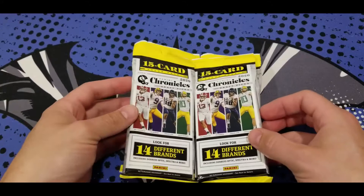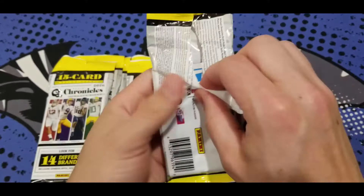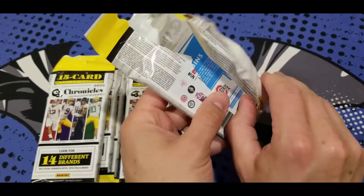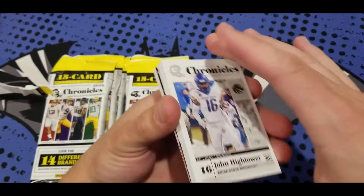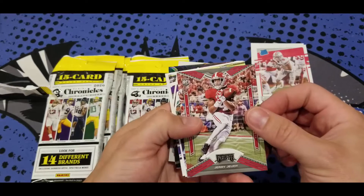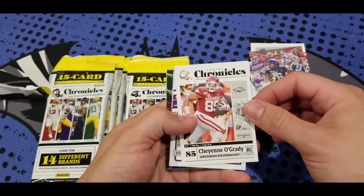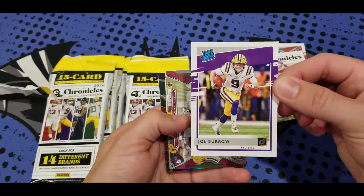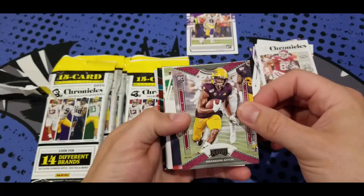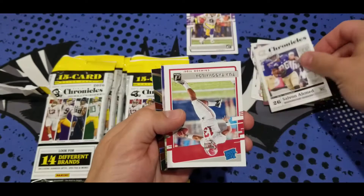These are all different types of brands you can pull out of. We've got Ohio State Donruss in the back here — J.K. Dobbins, running back, Ohio State. We start off with John Hightower, rookie, Boise State. Ohio State rookie. And Jerry Jeudy — looks like he's about to drop the ball. Darius Anderson, TCU. A Grady. And we've got our first Joe Burrow — nice, rated rookie.